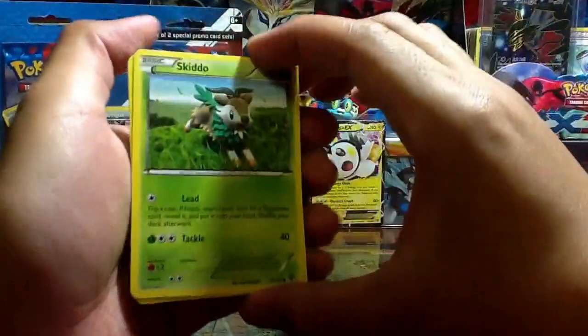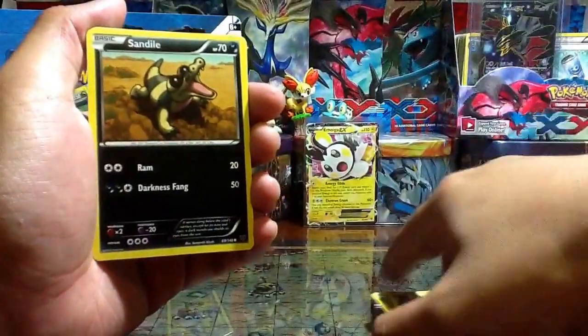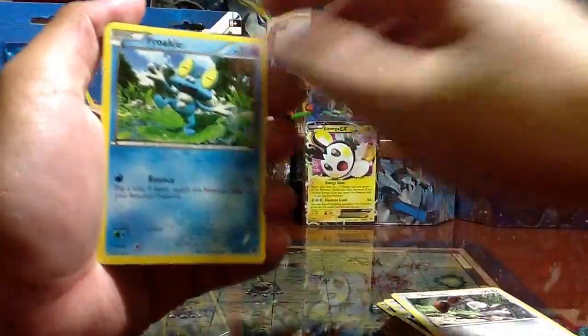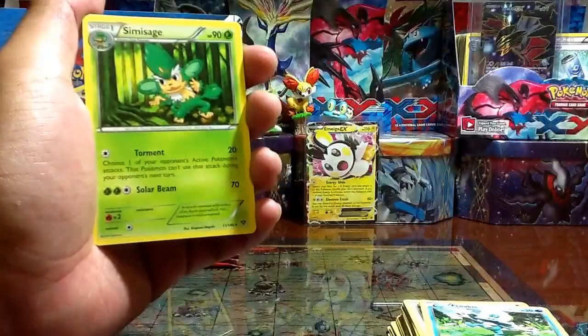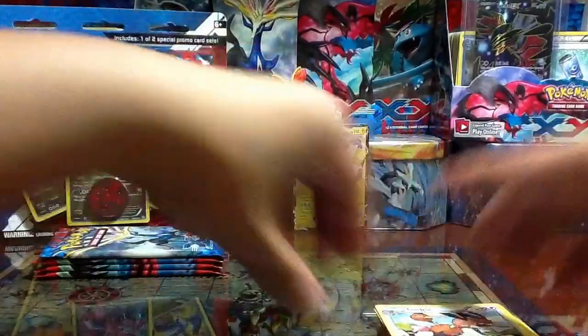So we have here a Skiddo, Voltorb, Sandile, Bunnelby, Froakie, Wigglytuff reverse. I know someone wants this card. Simisage rare non-holo, Red Card, Muscle Band, Dodrio.